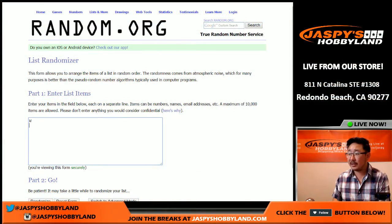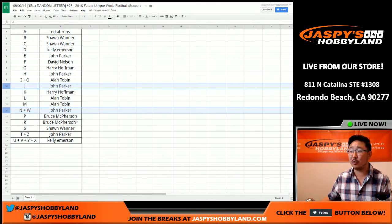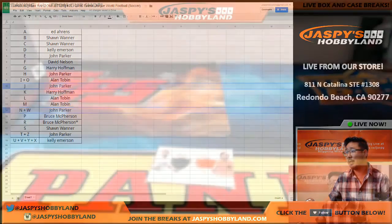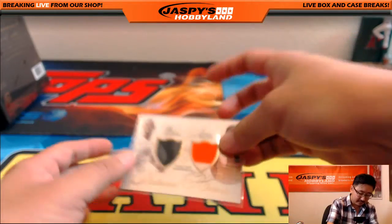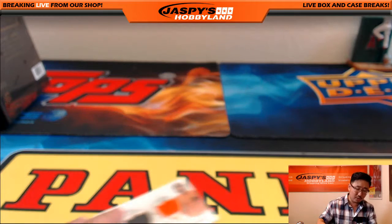That's W and J. So that's a randomizer, folks — let's head over to random.org. W would be John Parker, and J — wait, no, I don't have to do a randomizer. John Parker with both the letters. There you go, John. That one's for you. That was easy. Congrats, John. Nicely done. Good dual relic.